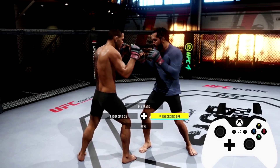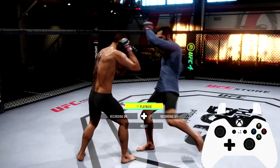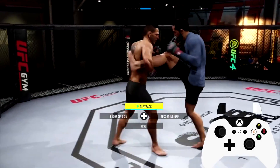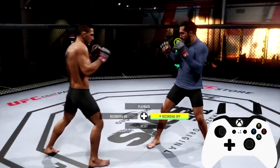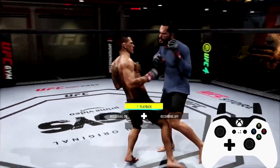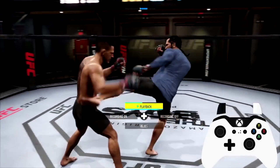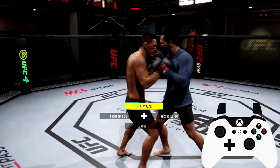The next thing I'm gonna show you is how to throw a spinning back fist once you catch your opponent's body kick. You catch the kick, then hold down right trigger or R2 on PlayStation and input a punch button. But keep in mind, you have to be moving your opponent backwards. Moving him backwards and then throw it — because if you don't, you won't get anything. Once you start moving him backwards and throw it, nice.